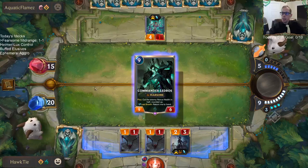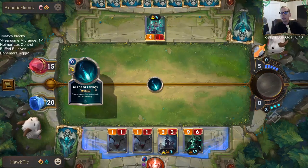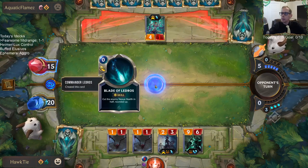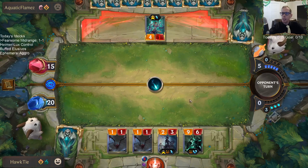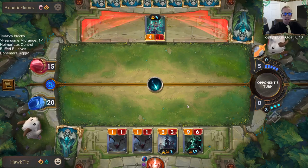Now they heal 7, just to take 8. Of course, they can deny that if they have a Deny — they can counter it.